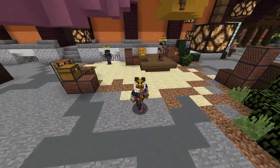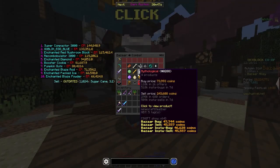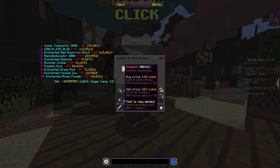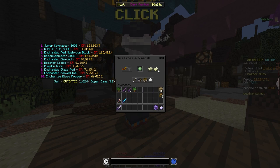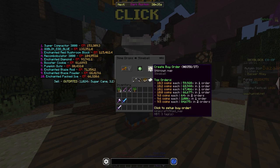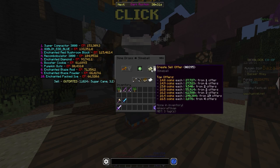The first method we're looking at is slime balls. Go over to the Bazaar, go into Combat, and then look at slime drops. There are a lot of slime drops and lots of them are profitable, but the one we're looking at today is slime balls. You can get them for 10.3 coins and then resell them for 14.8 coins — that's around a 4.5 coin margin, which is pretty good.